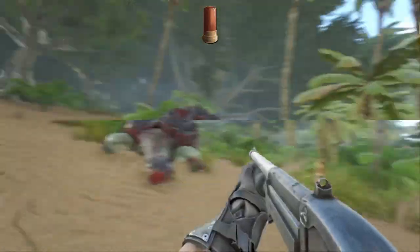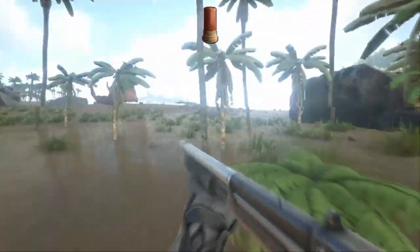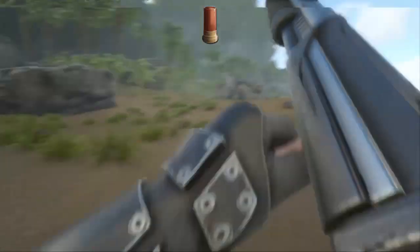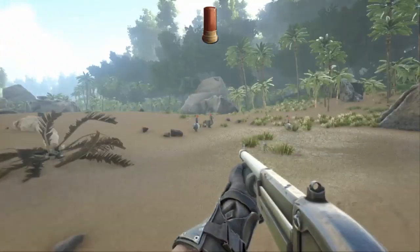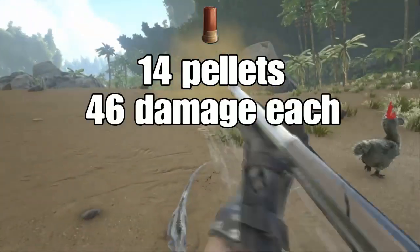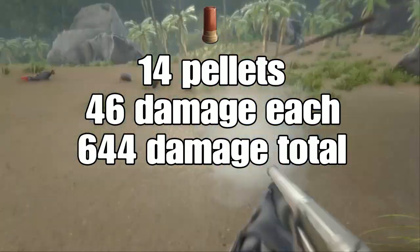Keep in mind when comparing shotguns — despite firing the same ammo, they shoot a different amount of pellets that each do a different amount of damage, so these stats are only applicable to the fabricated shotgun. One shot from a fabricated shotgun will fire 14 pellets, each one doing 46 damage, for a total of 644 damage if all pellets hit.